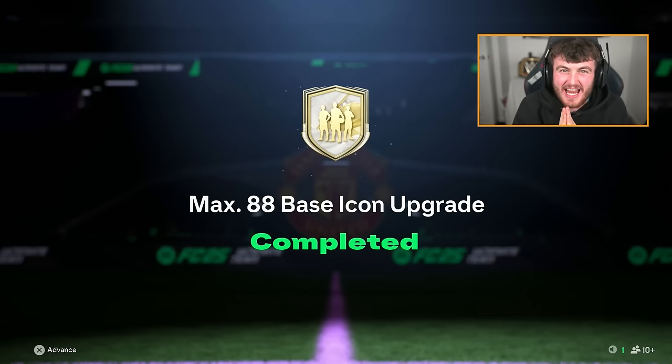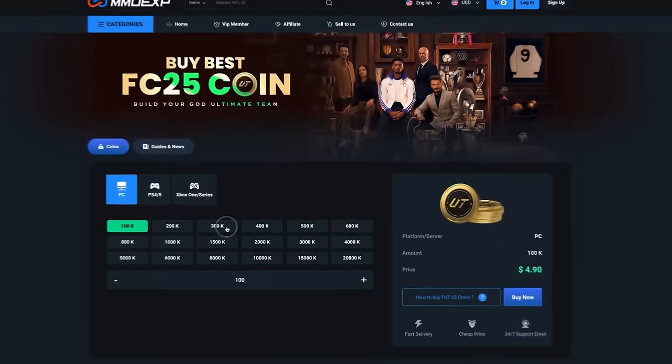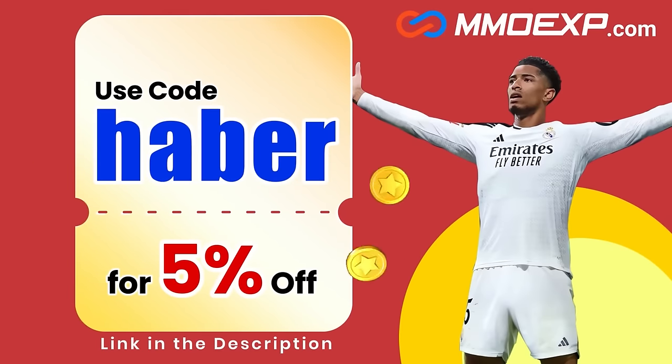EA dropped the Max 88 base icon upgrade. There are some absolutely incredible players to get in this - hopefully we can get one of them. If you're looking for cheap, fast and reliable Ultimate Team coins, check out MMOEXP.com. Link in the description. Save 5% using code HABER.